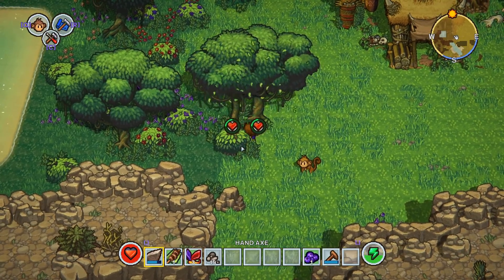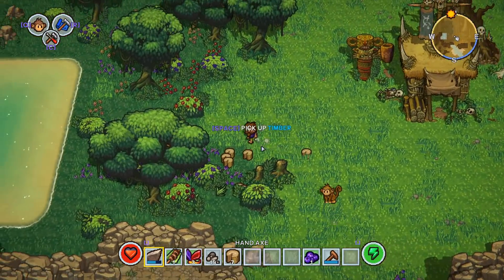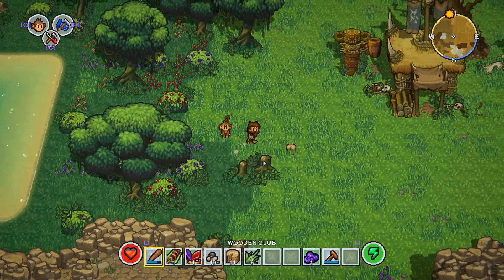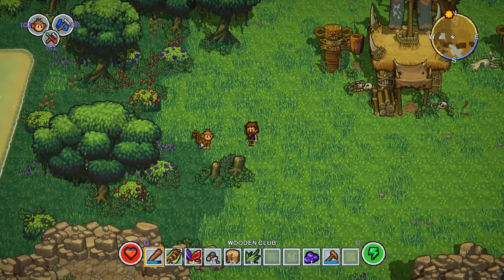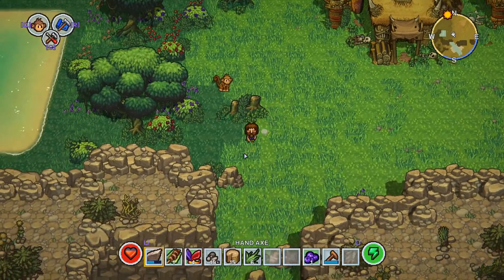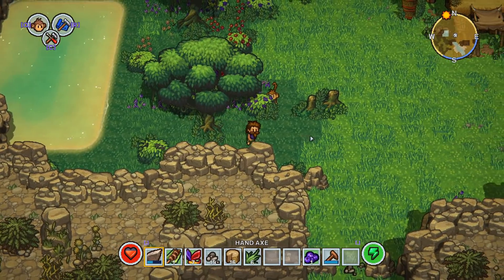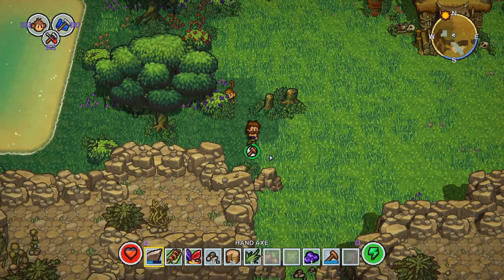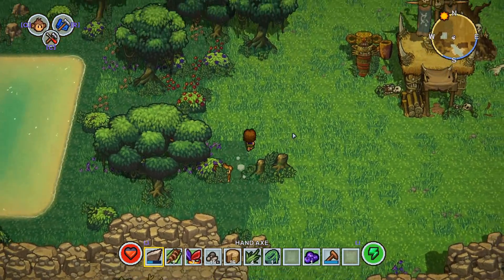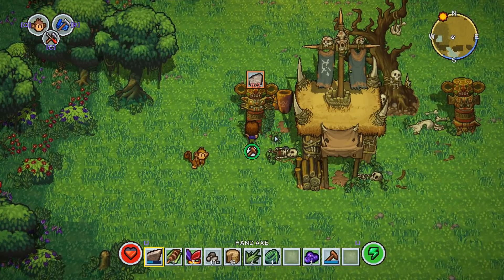Oh I destroyed my beat stick too! Great - basic axe it is. Little tiny axe, takes 100 years to break things. Good for my stamina though. Break things again. Can't even really chop down a full tree. Give me all the wood pieces, give me all the leaves. Flower petals I don't think I really need, but everything else yes. I swapped it with you - swap item, there you go, you take the beat stick. That's why I didn't have anything - I did give it to the monkey.